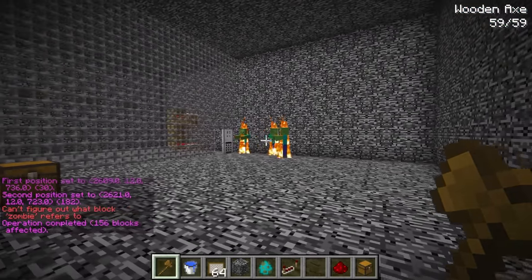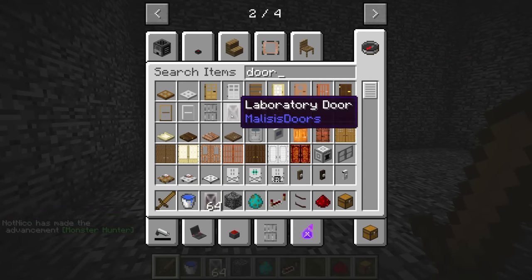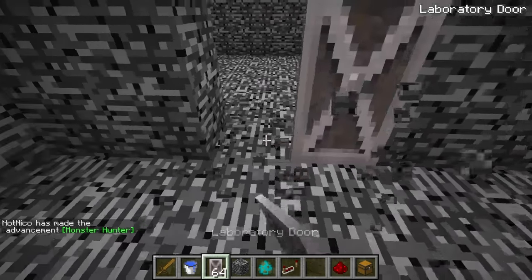Once Cash escapes, I'm gonna place a pressure plate and lead a redstone signal to some dispensers. I'll have a chest with a wooden sword and Cash is gonna have to fight zombies. Let me fill up the walls, then attach these dispensers to repeaters and connect them together underneath the pressure plate. Now when we step on the pressure plate it turns on the dispensers. Let's insert some zombie eggs in there. When Cash escapes the vents he's gonna have to step on the pressure plate and fight the zombies.